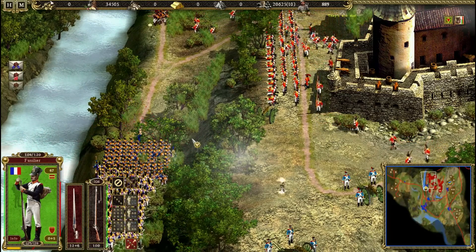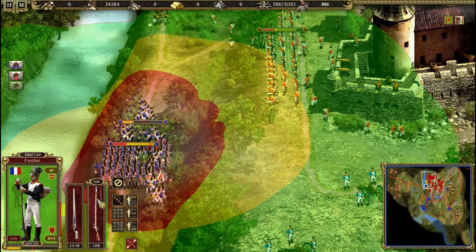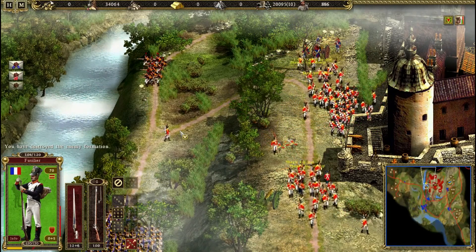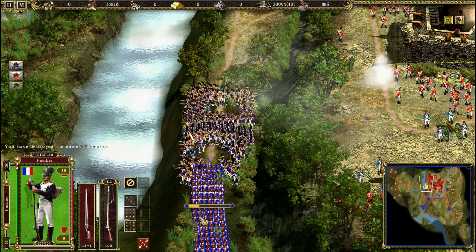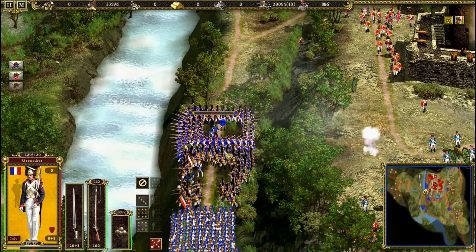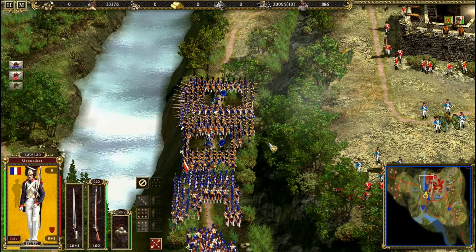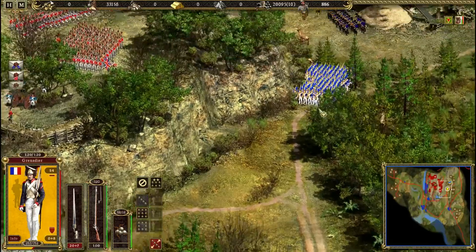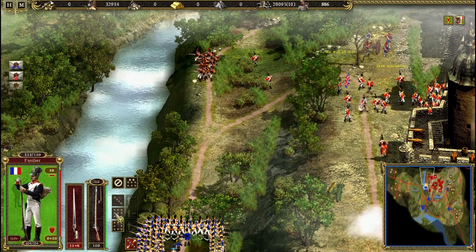My grenadiers are ready to go and destroy that castle. I have to destroy that musketeer squad. Yes, they are fleeing now. I need many squads here to go near the castle and receive the cannonballs, because with only one grenadier squad it will be hard — the castle will concentrate its fire on my one squad and they will flee. The pass is clear now, I can go near this castle.